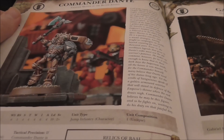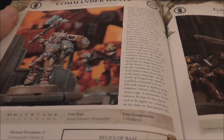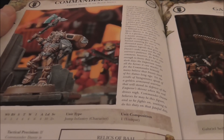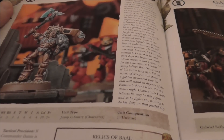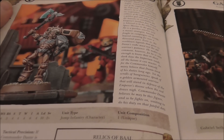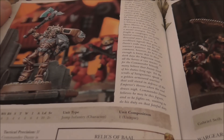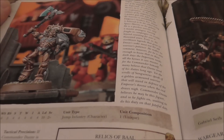Dante is now a Lord of War, and he's finally worth taking. His axe is no longer unwieldy, so he has a beautiful Initiative 6 and a Strength 6, AP2, master-crafted axe — the Axe Mortalis is now a relic rather than just a master-crafted weapon. His inferno pistol, which used to be a relic, is now just a normal inferno pistol. He now has Eternal Warrior, which he should have always had. His warlord trait grants the Descent of Angels rule, which is no longer army-wide but applies when he's in the army.